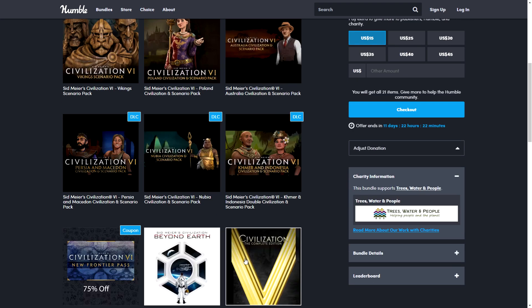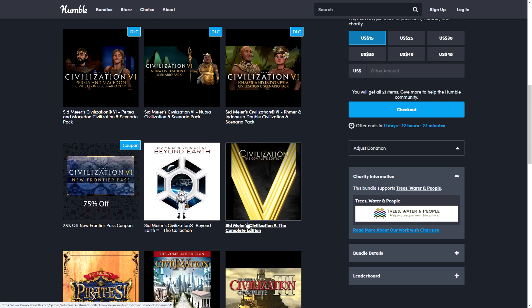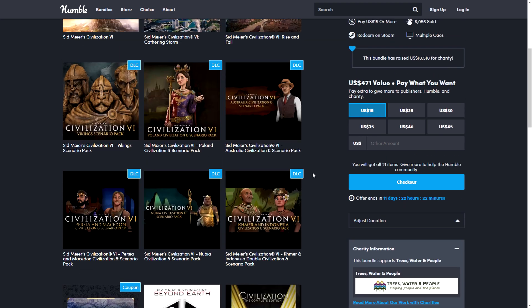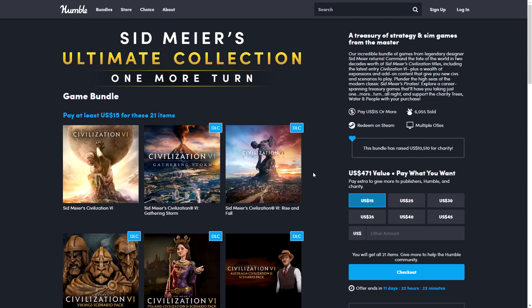If you're a fan of Sid Meier's games — as I am — I really enjoyed Civilization 5 quite a bit. Getting Civ 5 here as the complete version is actually a better deal than buying these games separately on Steam. You get the base game and almost all the DLCs, and if you get into the game and want one or two additional titles, you can pick those up on sale. Overall, I think this is a good deal.